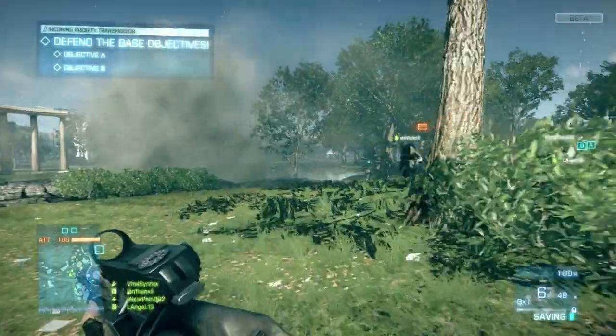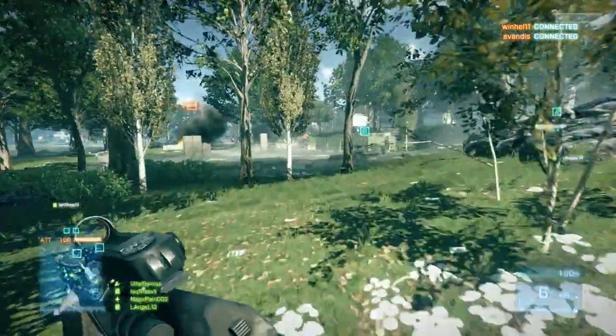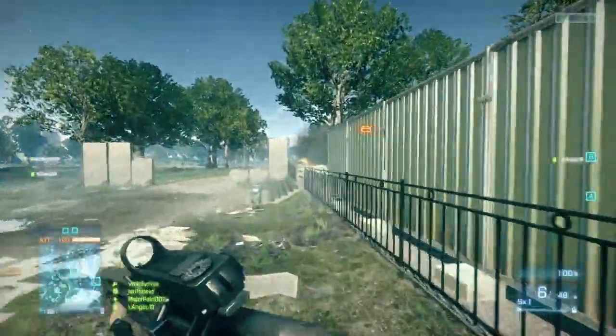Today I'm using the Saiga 12K semi-automatic shotgun in the Engineer class, although this is an all-kit weapon. And you unlock it at level 34 — I might be a little bit off, but I think it's level 34.